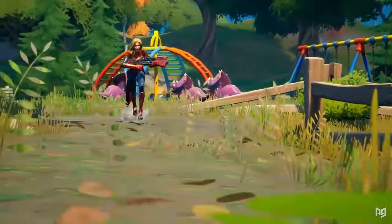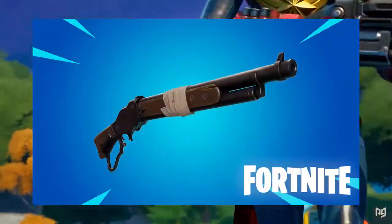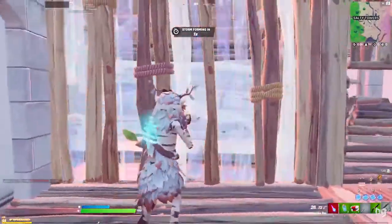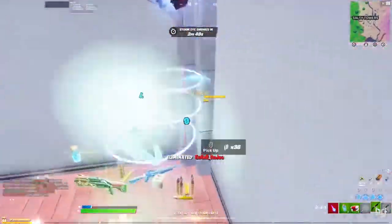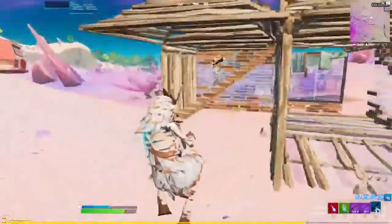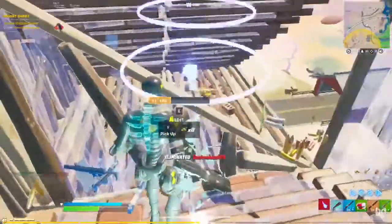Right when it felt that there were enough shotguns, Epic went ahead and dropped yet another one on us: the Lever Action Shotgun. We've had a few days to play with it, and it's now available in competitive playlists. Here's the big question: is the Lever Action Shotgun actually any good? We're gonna be looking at how the new Lever Action Shotgun stacks up against the competition. This video is packed with tips on maximizing your damage and which playlists work best with the Lever Action.